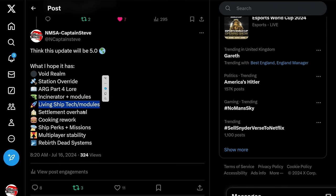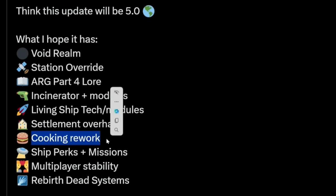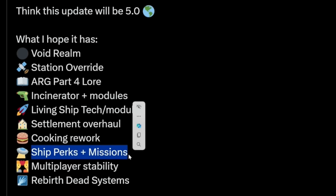Living ship tech and modules, because a living ship is greatly underpowered — it can't even have rockets. Settlement overhaul, mainly because settlements aren't on Switch yet, so maybe dial it back, make it more functional on other platforms, then bring it to Switch. Cooking rework — at the moment turning those in is like watching paint dry, and we need more perks from cooking. Ship perks and missions — all our ships are very samey, it'd be nice if they had their own related perks.